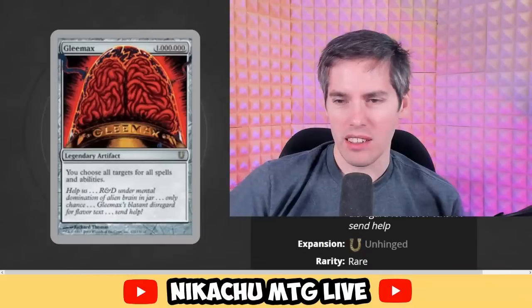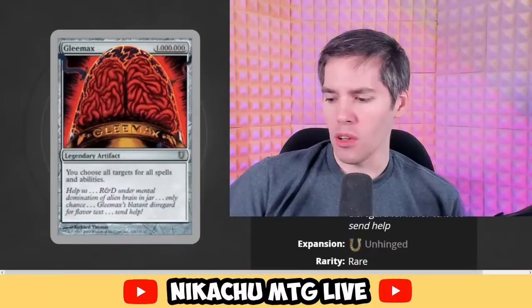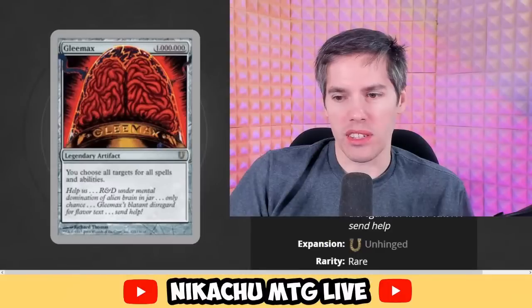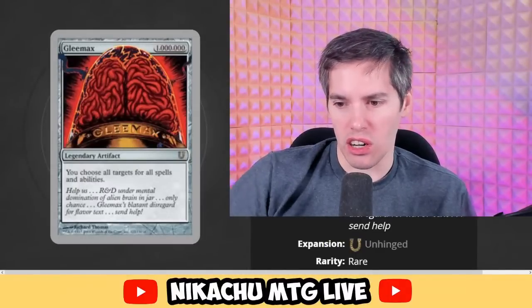Was Gleemax a silver border card? Gleemax costs 1,000,000 mana — it's for those Devoted Druid decks. Legendary artifact: you choose all targets for all spells and abilities. That is a pretty cool card. And it's not impossible to cast because if your deck has infinite mana, you can cast this. They should start making some stuff like this — 1,000 mana, 1,000,000 mana — basically if you have infinite mana you can cast the card.